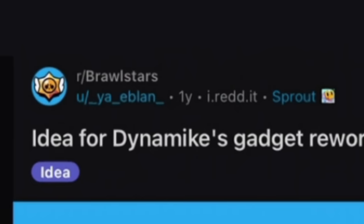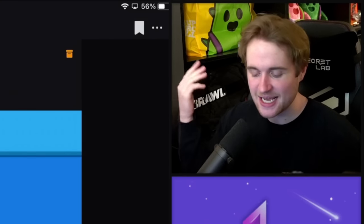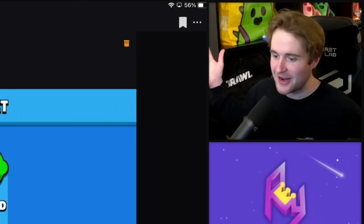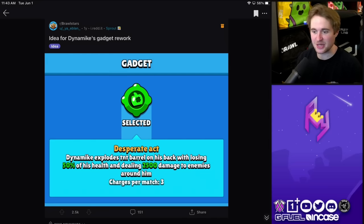Getting into another gadget idea here by Ya Eblon — a funny idea for a Dynamite gadget called Desperate Act. Dynamite explodes the TNT barrel on his back, losing 50% of his health but dealing 2,500 damage to enemies around him. Like a last-ditch effort — Dynamite's in a pinch, might as well detonate that huge bomb on his back. It would be good against brawlers with a lot of mobility like Surge or Mortis dashing in. If opponents know they'll take 2,500 damage for getting too close, it would be pretty good for Dynamite.